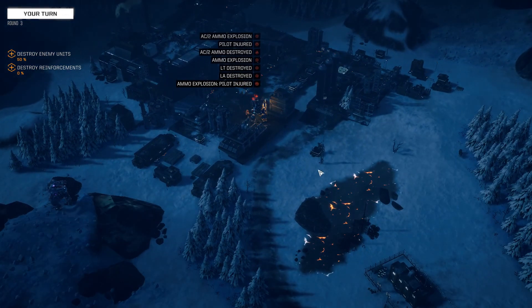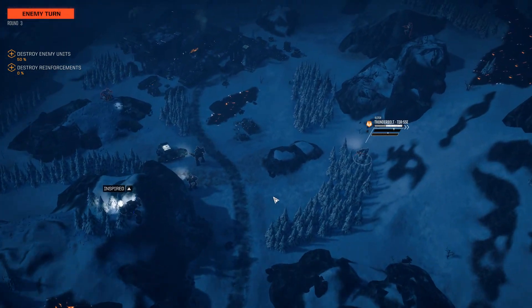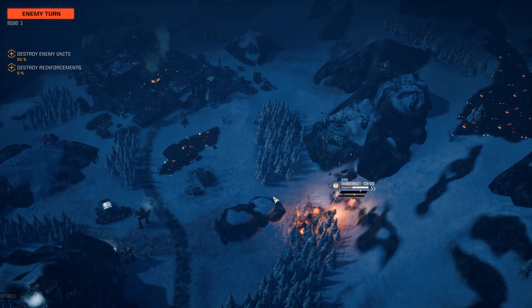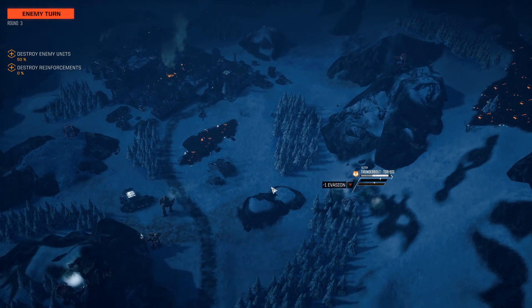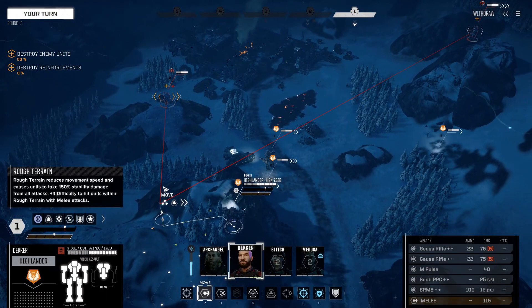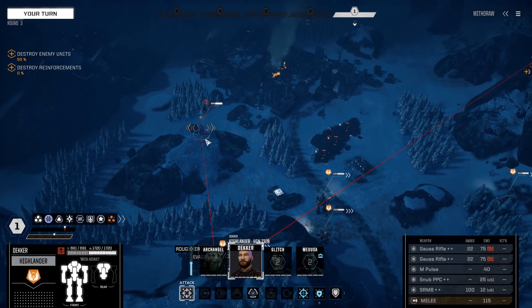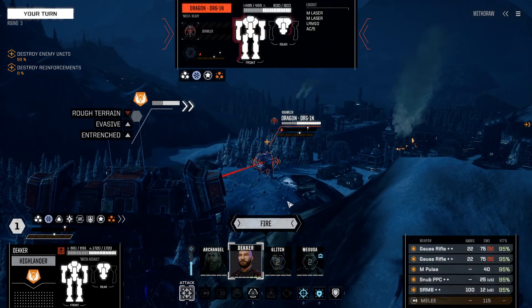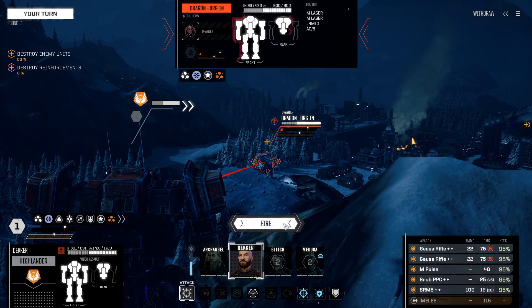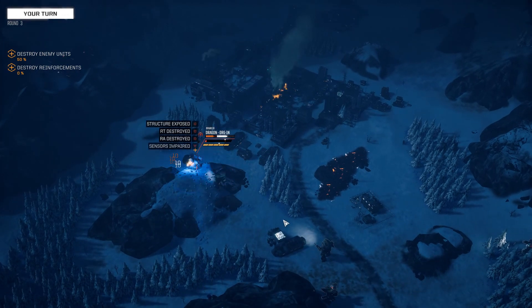We do get an ammo explosion and that mech is taken out by pilot injury. There's an assault mech on the field. In addition to killing pilots with headshots, you can also go for pilot injuries by hitting the head with lots of small-caliber weaponry — missiles or Snub PPCs with scattered damage. It's a viable strategy that gets better the more accuracy you have on called shots.